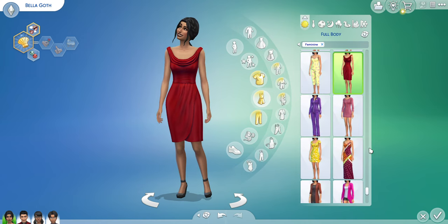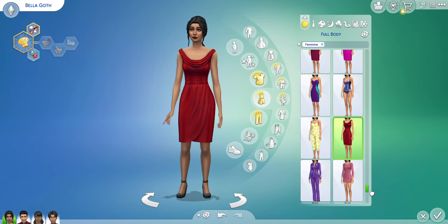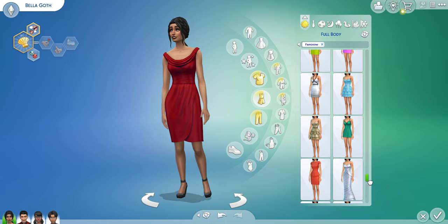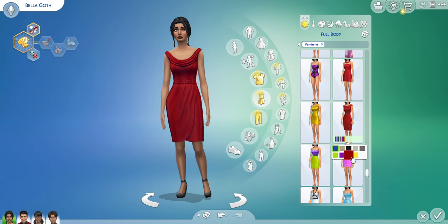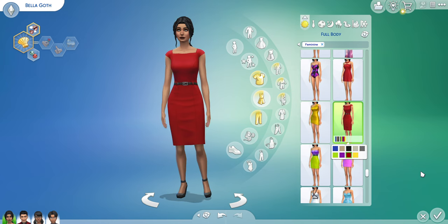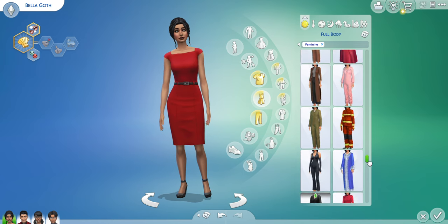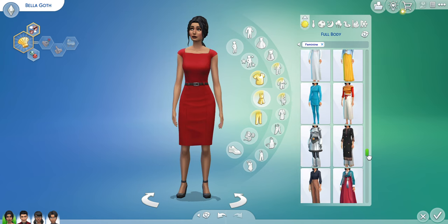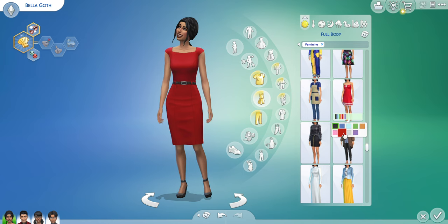I still want her to have a dress because dresses definitely suit her. This is more like a new version of her dress which I think I like a bit better, so I'll keep that but we'll still look just in case we find something even cooler. There is a red but I don't really like that red — that red looks bad.